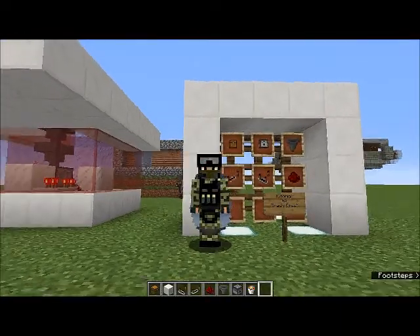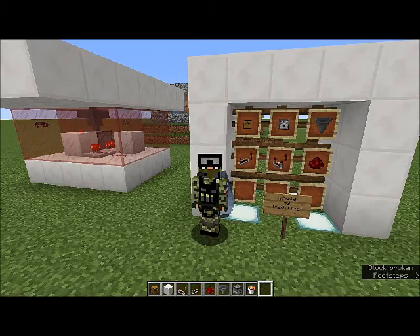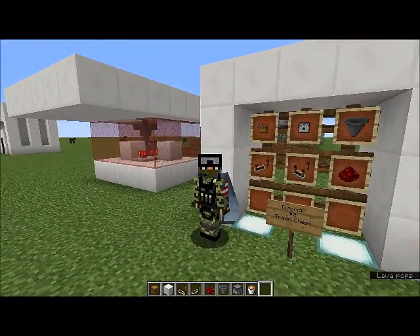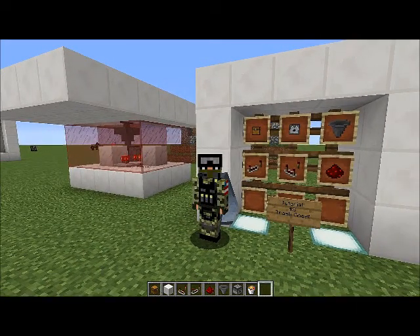Welcome back guys. Here we are at our stand. Tutorial number two: the trash chest. If you look behind me, all on item frames, you'll see everything that we're going to need. We will need a trap chest, a dispenser, two hoppers, one comparator, one repeater, and a little bit of redstone dust.